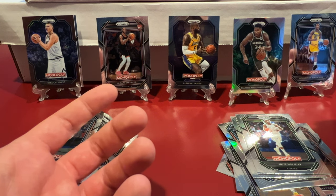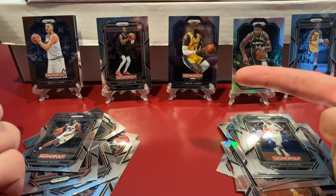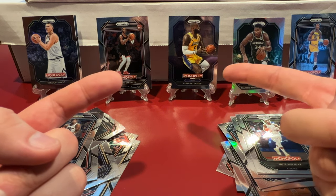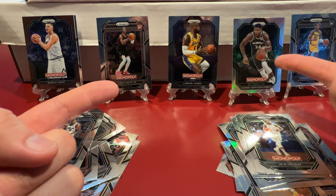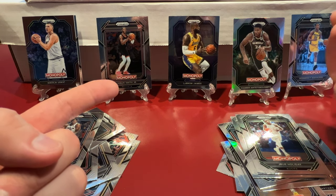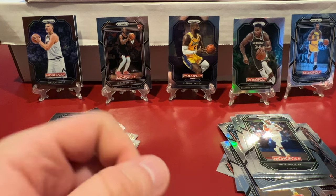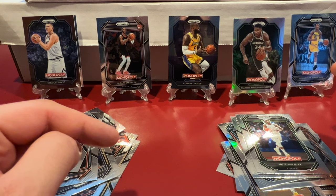We're late to the party and we don't know a ton about the cards compared to most. The numbered card is obviously good. Is that Giannis notably different — is it just a parallel, or is it a silver? They don't number the Monopoly ones but the Monopoly parallels do have some assigned value related to shorter prints. I'll have to do some homework on this — let me know in the comments if you've opened any of these or pulled any numbered cards.